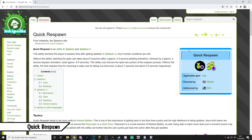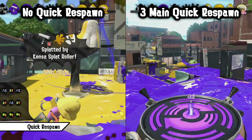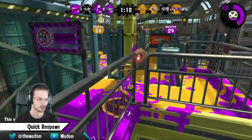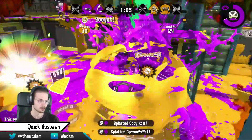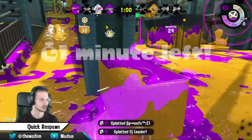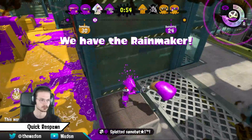Quick Respawn shortens the player's respawn time if they didn't get a kill or assist before dying since last respawn. It's used mainly if you want to play more aggressively and take more risks, minimizing the cost of dying when you achieve nothing. Therefore it's most used on Slayer weapons since you want to find that one opening by killing opponents to make a game-winning play. Tetra Dualies and Ink Rush players benefit even more since they can take even more approaches as they don't need to avoid enemy ink — they can just roll in. Also, every short-range weapon benefits from Quick Respawn since you'll always need to get close to opponents, putting you at risk to die more often.